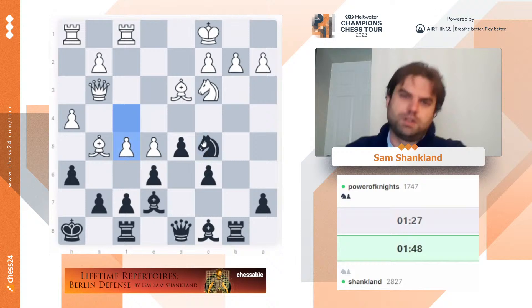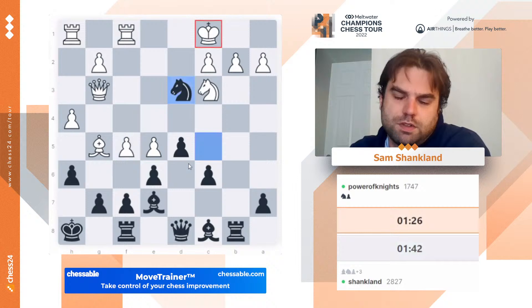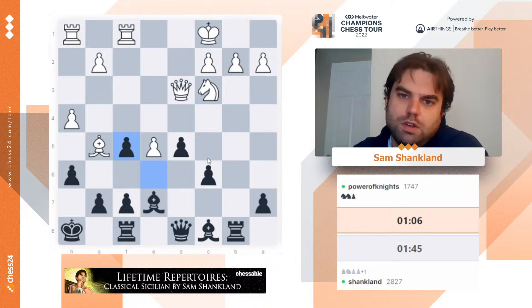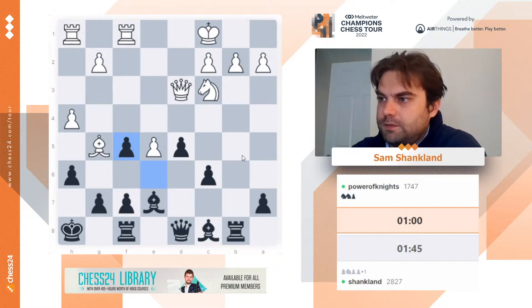Do I want to play exf5 or do I want to take on d3 first? Maybe I can take d3 first, actually — let's give it a try. And then he takes f5 and I put the bishop on e6. It's not that hard to imagine white just ending up a pawn down here. Yeah, he takes f5. I'm not sure I believe the compensation. At this point, he has to at least somewhat respect bishop takes g5 check — that's a second pawn I can take with the queen.